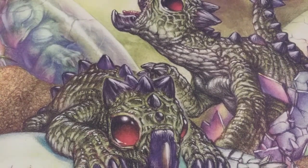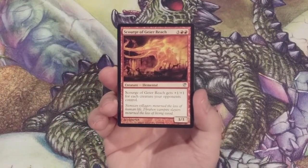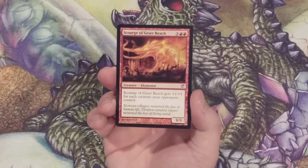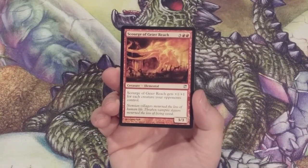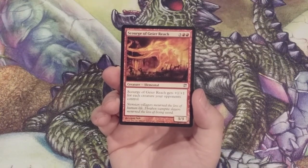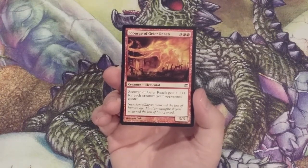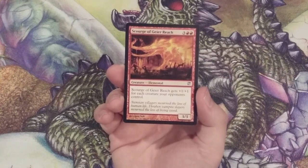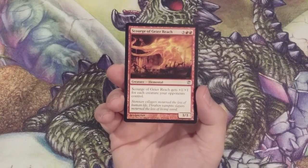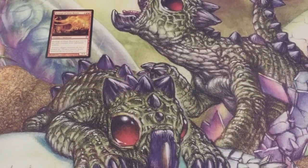For today, we have 20 creature cards with CMCs of 5 going in, and we're going to begin with Scourge of Geier Reach, a fantastic card from the original Innistrad block. It's a 3/3 elemental, but it gets +1/+1 for each creature our opponents control. The ceiling of this card on curve, if we're sitting down at a table with three opponents, is a ridiculous 18/18 for just 5 mana — assuming every opponent summoned a creature each turn from turn 1 through turn 5 and we're the last to act. Even if we can't reach the ceiling, +1/+1 for each creature our opponents control makes for a very large creature for a very small mana investment.